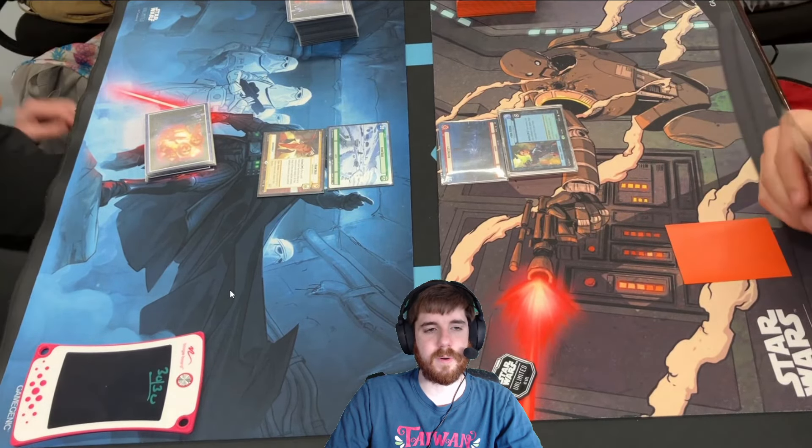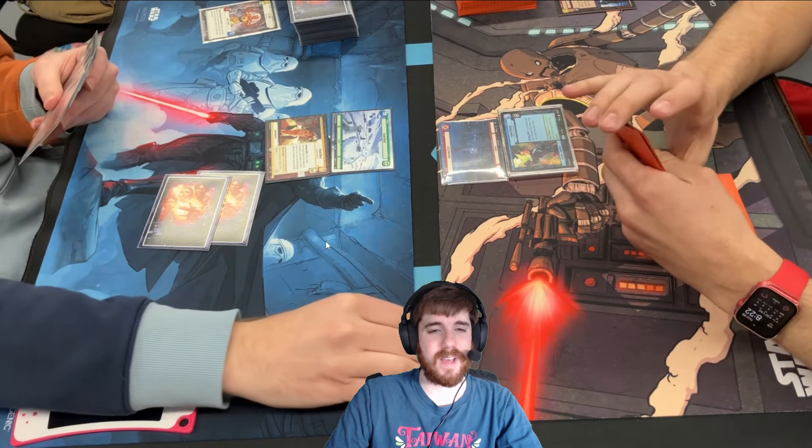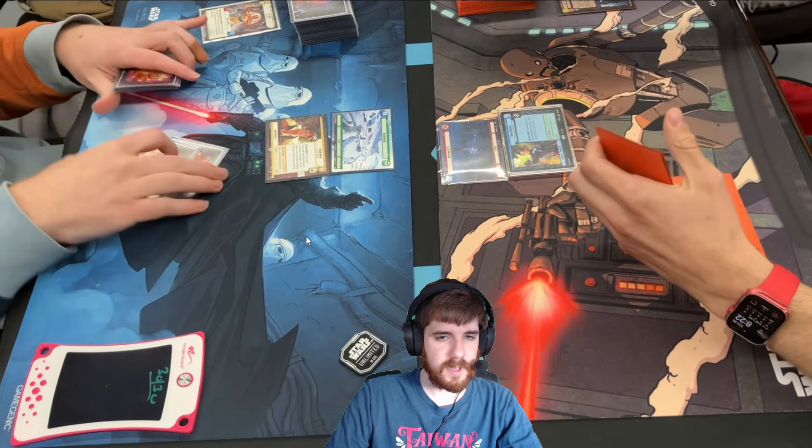Han is really good at playing 3-drops on turn 1 because of his ability, but we actually don't really want to do that into the control matchups. So when we're mulliganing, we're always looking for Resupply, but we're also looking for C3PO, which is one of the only 2-drops in our deck, or R2-D2. Playing removal on these cards doesn't feel great for our opponent, and as you see here, we get to draw a card from C3PO and from Force Choke — that is a lot of value for us.